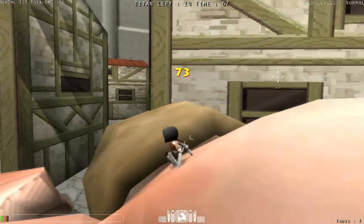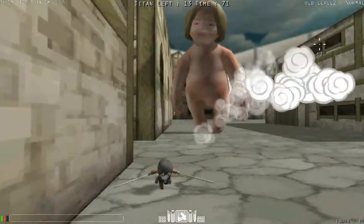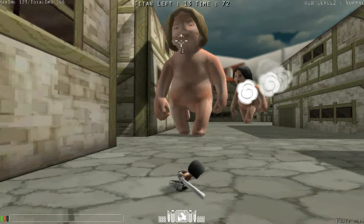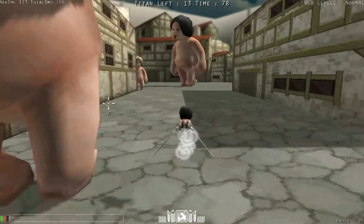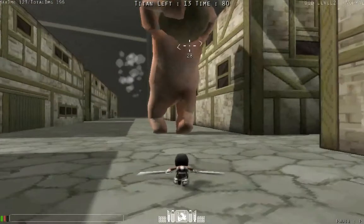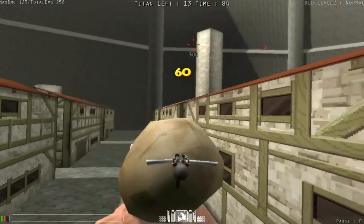That's the hardest one to kill on this, I would say. Then you just got to get away before the smaller ones come. The fairly small ones you can just blind, get behind them — they'll randomly scream, swing for you, and then you just come and kill them.